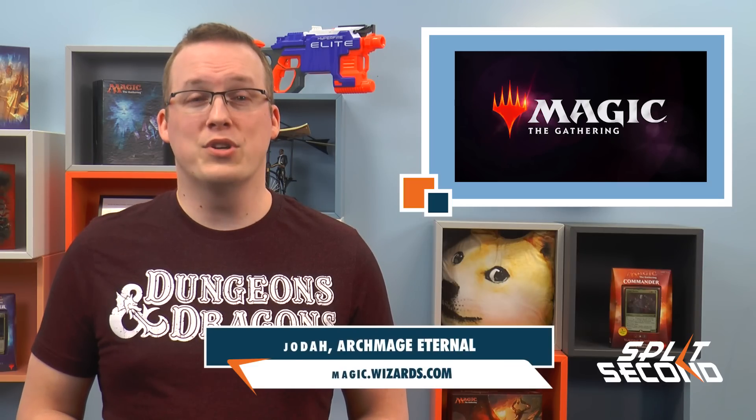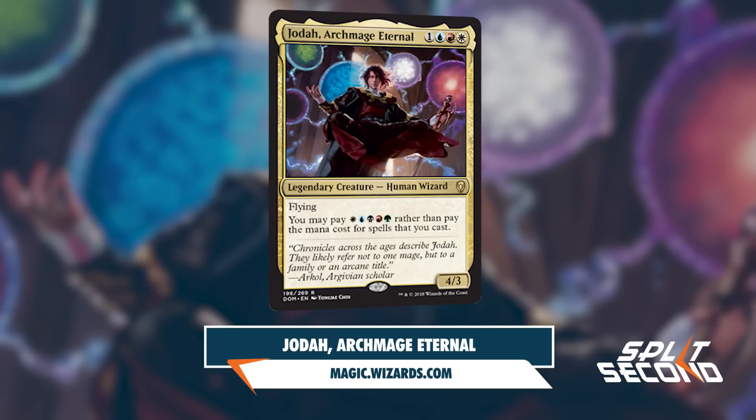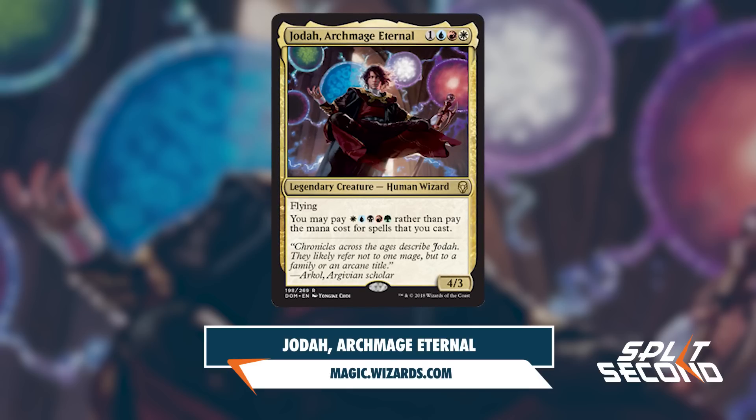On the Magic homepage today, Adam Staborski reveals a new option for a 5-color commander. Jodah Archmage Eternal is a rare 4/3 legendary human wizard for 1 blue-red-white. It has Flying and says: you may pay WUBRG rather than pay the mana cost for spells that you cast.